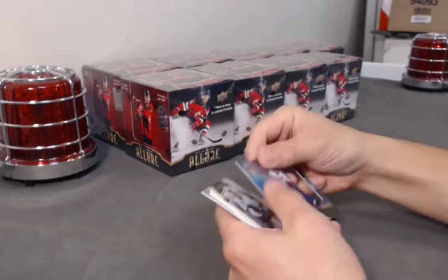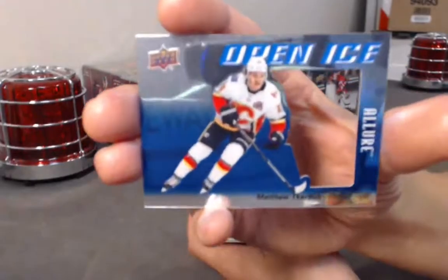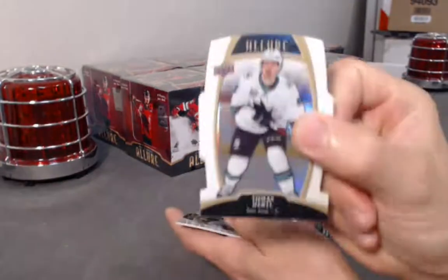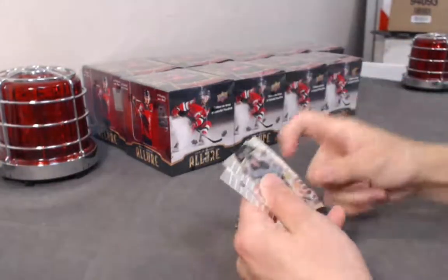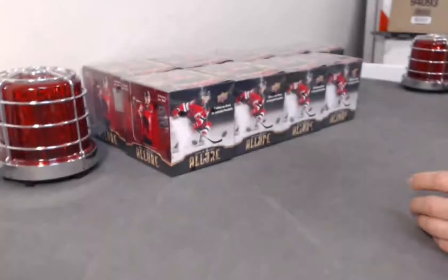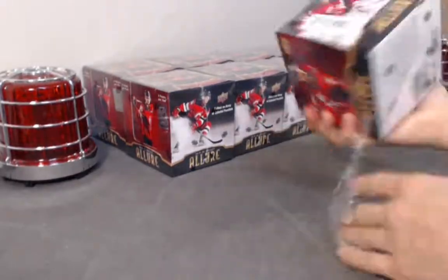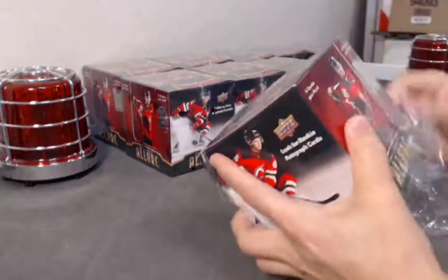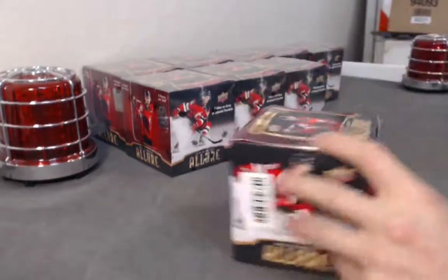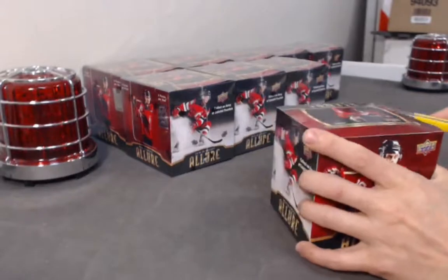We have an Open Ice die cut of Matt Kuchuk — as you can see it's a die cut right through there. Tomas Hertel white rainbow. Blake Lizotte base rookie. As you can see there's a lot of value in this product — that's why everyone was kind of asking for it again.